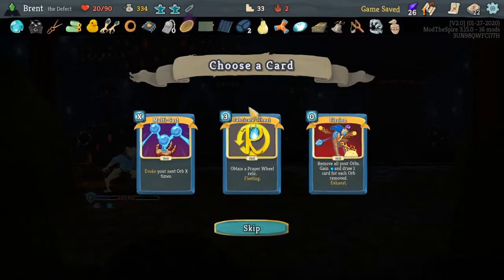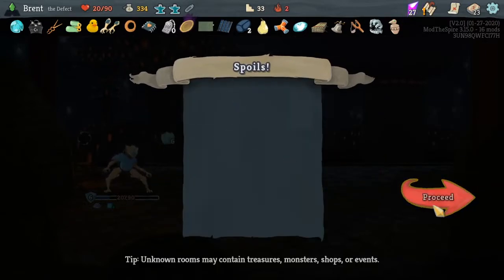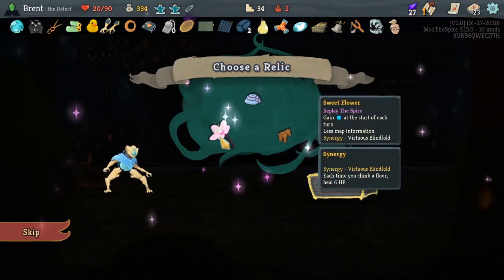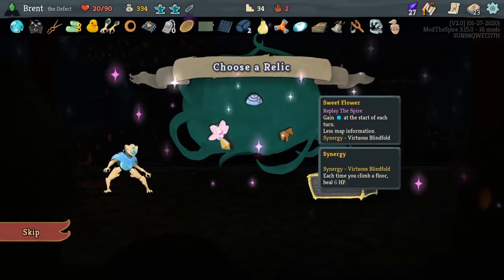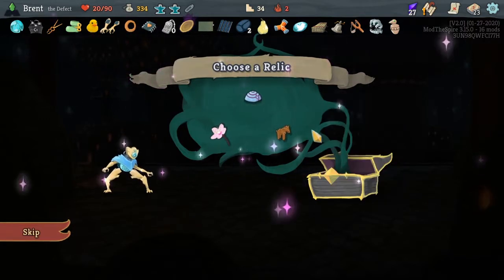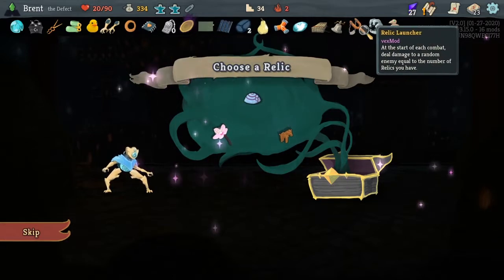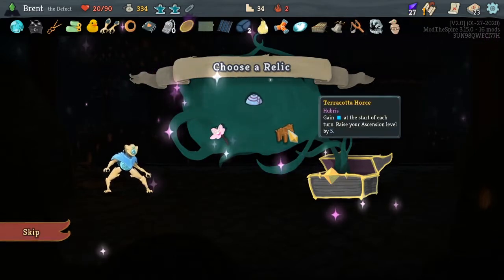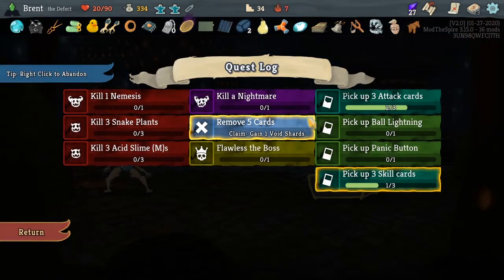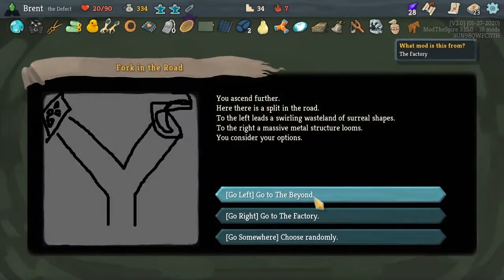Okay, question log. Vision or Multicast — I think I'll go Multicast. And then we could really — alright. Less map information, it's just kind of boring. But I kind of — well, we get some cool relics and so much money. Let's raise the ascension level and hope it doesn't kill us too much. Okay, to the beyond.